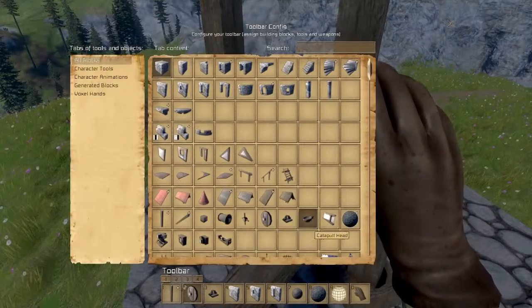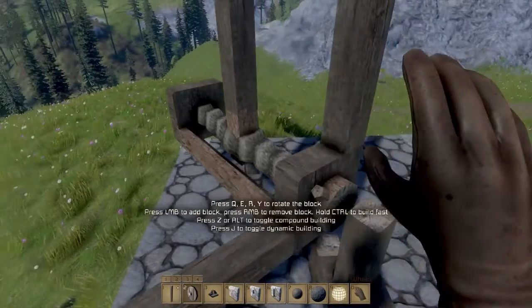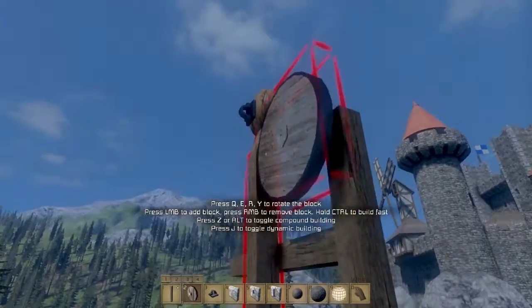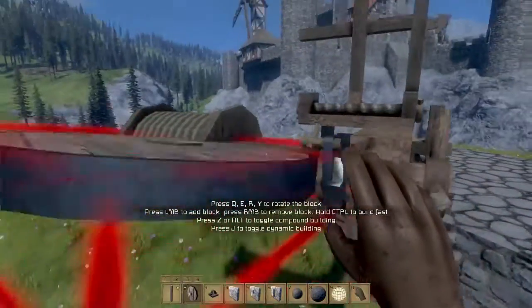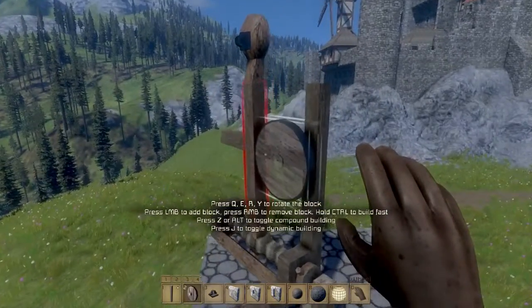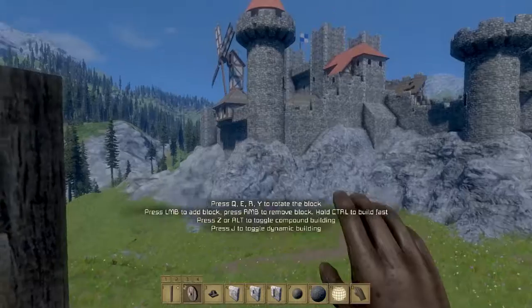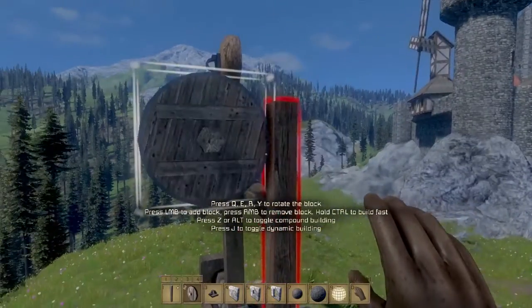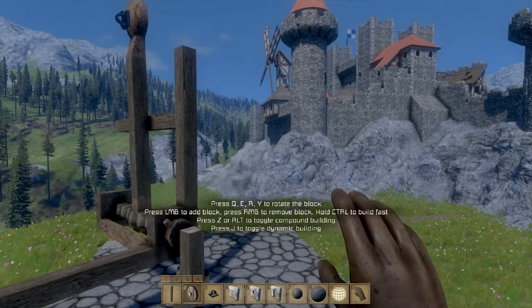The first part is the rope torsion spring, which provides torsion and stores energy for the arm. Then you have the winding mechanism with the rope at the end. And finally you have the stopper, which prevents your projectile from going downwards. That's how you make a simple catapult in Medieval Engineers. Thank you for watching, please subscribe, and game you later. Bye bye.